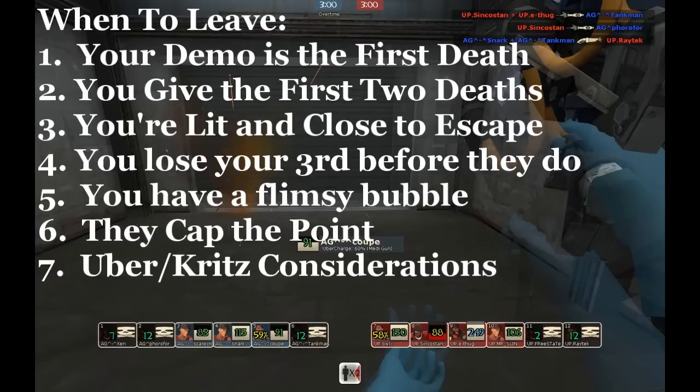Two: if you give the first two deaths at mid, you're definitely done — you will leave the area immediately. Three: if you're lit and close to the escape route, it's oftentimes better to just leave. A lot of the time people feel guilty and try to hang in there for their team with 20 health and they die needlessly. You need to place more of a premium on your life. You should go into every match with the goal of putting out as much heals as possible and never dying. If you're hurt, there's no shame in leaving — it's better for you to survive than to die giving 20 health to some random guy in front of you.